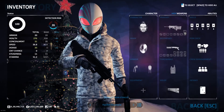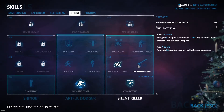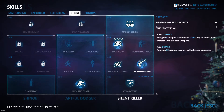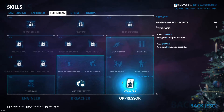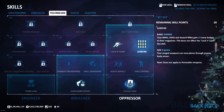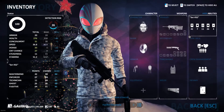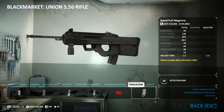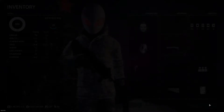For the assault rifle build, we want to be taking Proficiency Aced, Low Blow Aced and Unseen Strike Basic, Steady Grip Aced, Lock and Load Basic, and Surefire Basic. Just note that with assault rifles, the Union has a speed pull magazine, so we are going to be able to bring its reload time down quite low.